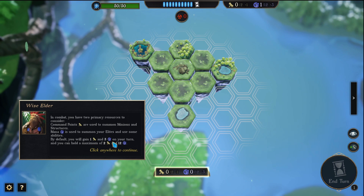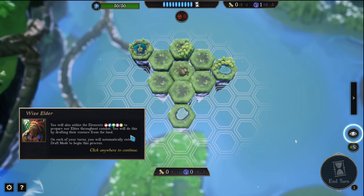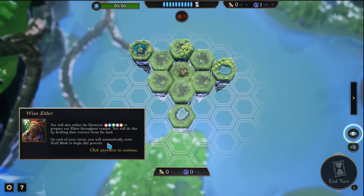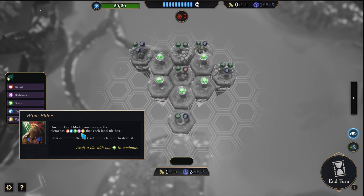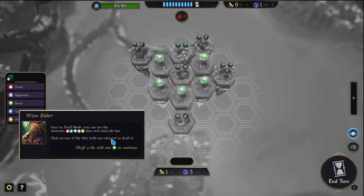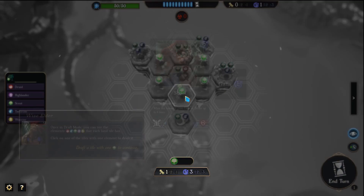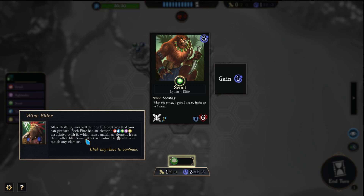You will also utilize the elements to prepare your elites throughout combat. You will do this by drafting the essence from the land. On each of your turns you will automatically enter draft mode to begin this process. Once in draft mode you can see the elements the land tile has. Click on one of the tiles with one element to draft it. Each elite has an element associated with it which must match an element from the drafted tile. Some elites are colorless and will match any element.